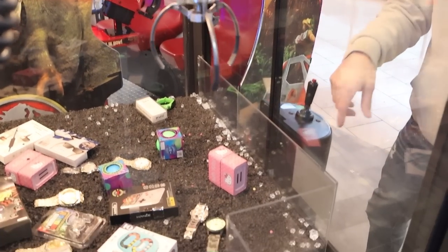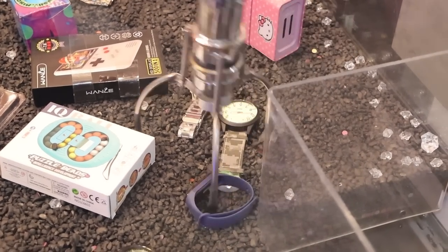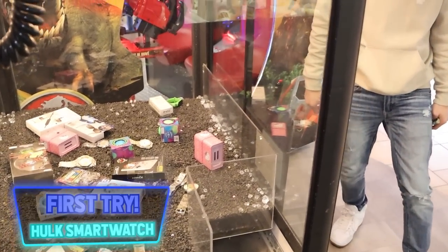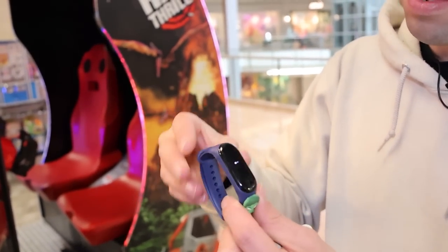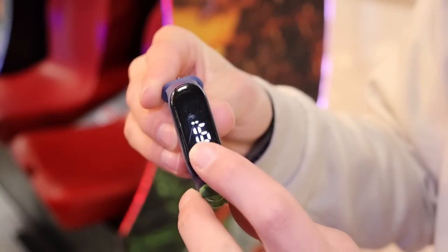Be cool if we got a two-in-one — hooked the watch and the thing. It hooked in the loop! Swing it in... oh my god, first try! Yes! First freaking try — insane! And it is a Hulk Fitbit wannabe, guys. You touch the little thing down here and it changes — a date and a timer. Has a whopping three features. That's cool though. Hey, first try, we'll take it.